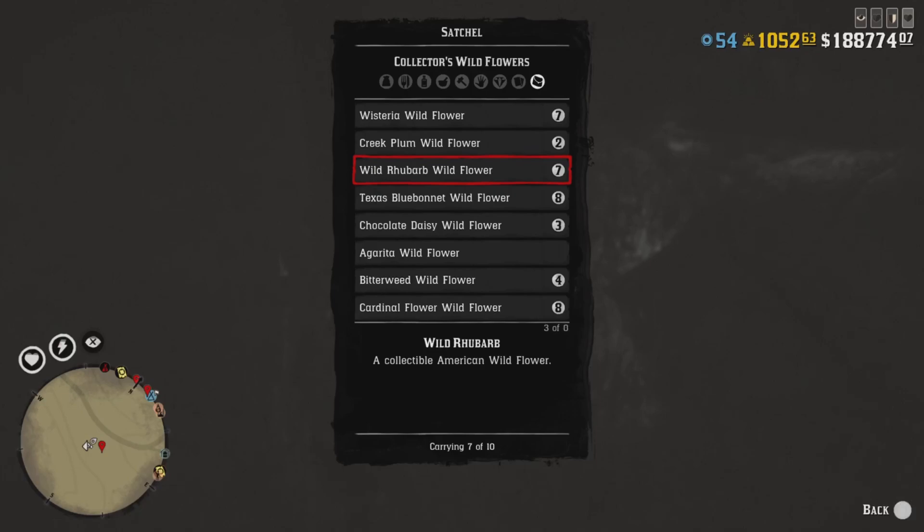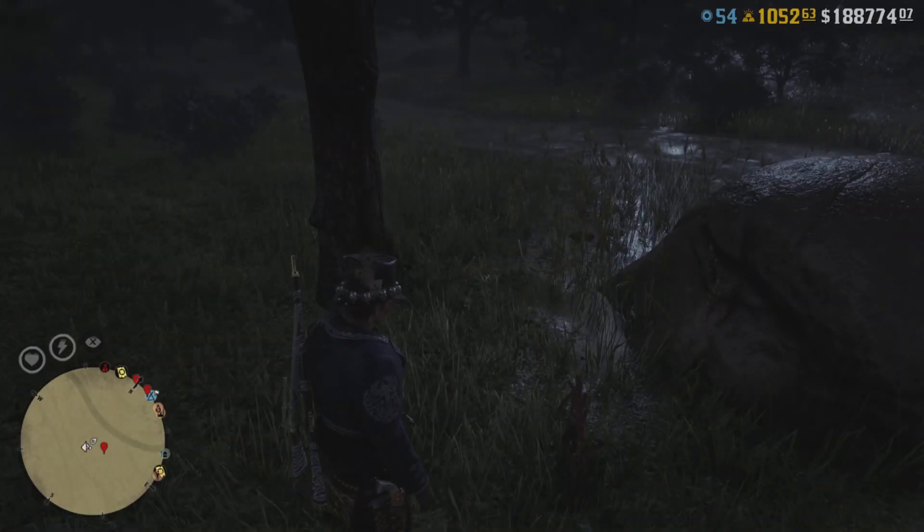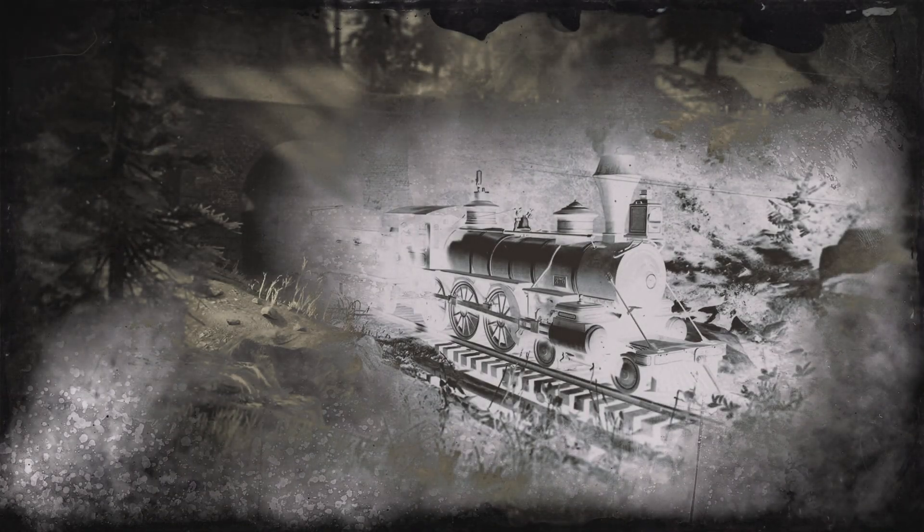As you can see I have the wild rhubarb in my satchel. Hit pick, press start, then wait for your character to touch the flower. As soon as he or she touches the flower, spam X on Online until you get to the black and white loading screen — X on PS4 and PS5 of course, and whatever the confirm button is on Xbox and PC.